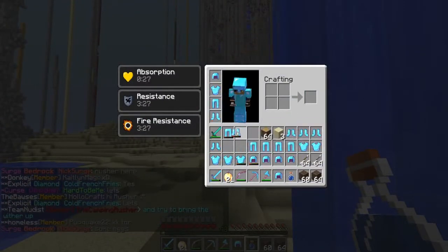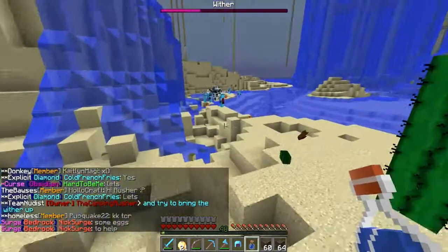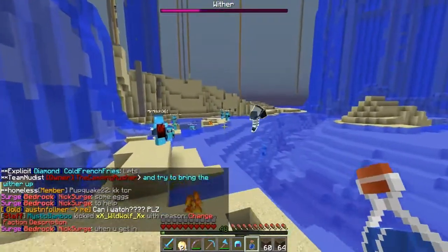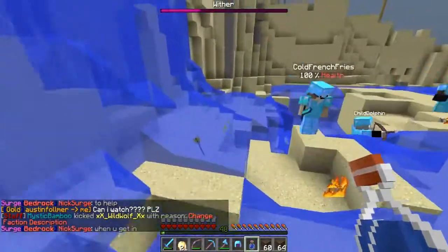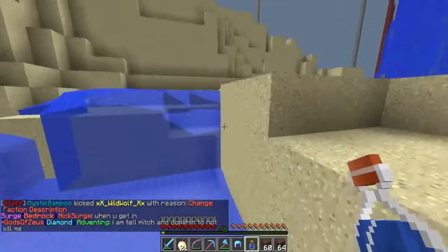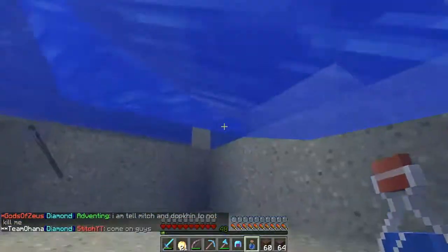Let's all be friends and try to bring the Wither up. Everyone stop fighting and see if they'll help us out. I'm killing it, man. There's gotta be a Wither up here. Once we get them up here we're golden, because there's this break — we can wedge the Wither between these two obsidian walls and it's game over.